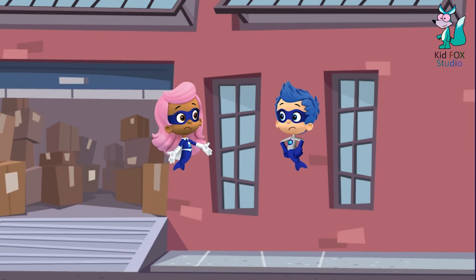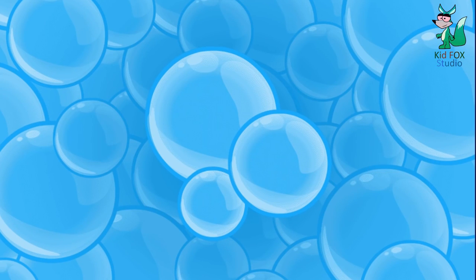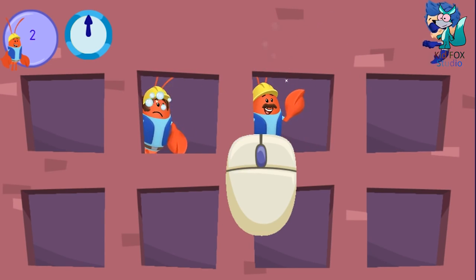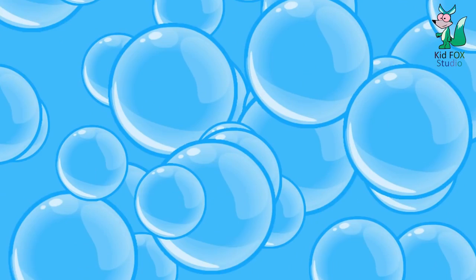Oh no! The Running Nose got into the old factory! Tissue Girl! Can you go inside and track him down? I'll stay out here and take care of the workers! Excellent idea, Soaper Boy! Meet up with you soon! We need to clean all the workers before we run out of soap! Let's hurry and get cleaning! When you see sneezing workers, click on them to launch the sudspray! Great! Now let's clean those workers! Let's start cleaning!